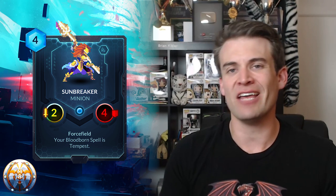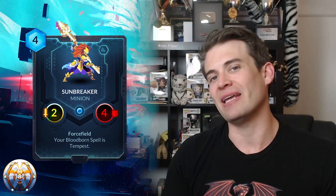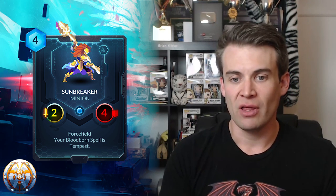I think this is at its best in a Ziran deck, where you can make use of the double trigger from your effects that care about healing. It's also just a reasonable body that you can play early in the game. Next up we have Sunbreaker — a 2-cost 4 with force field that makes your Bloodborne spell into Tempest, which deals 2 damage to all minions and generals. This is a weird card because I can't think of a deck that really wants this proactively. Tempest isn't a card you build your deck around — it's a card you put in because of what you expect to play against. Sunbreaker feels like a metagame call, basically if you want to play a deck with more Tempest than you're allowed. Against Abyssian swarm decks or any kind of swarm decks where Tempest is very powerful, you could run Sunbreakers in addition to your copies of Tempest to access that effect more often.